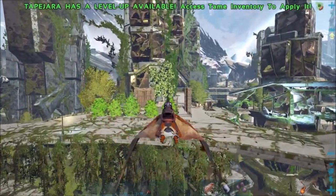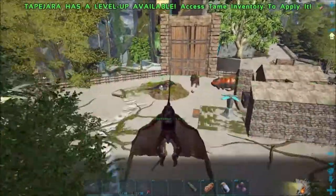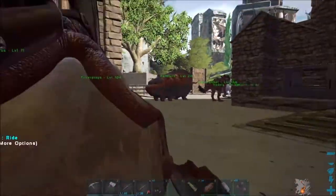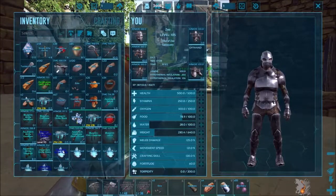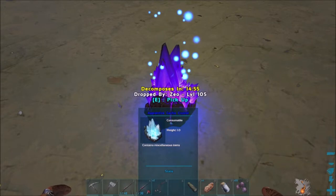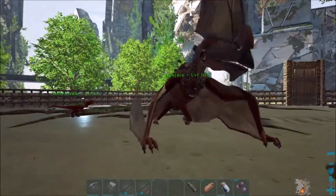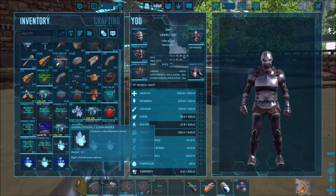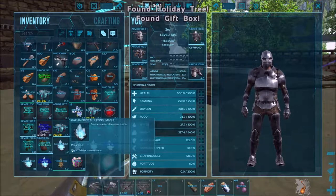I'm going to use those cryopods to be able to pick it up and move it - that's why I've been waiting to get a Gacha, because at least by everything I've seen you can't pick them up anymore. The only way I'd be able to get them is through the cryopods. Let's go ahead - I think you just drop them. Wait, what do you do to them? I thought you dropped them - we'll try it on this one. Okay, so there you get a gift box and a holiday tree. You eat them is what you do.